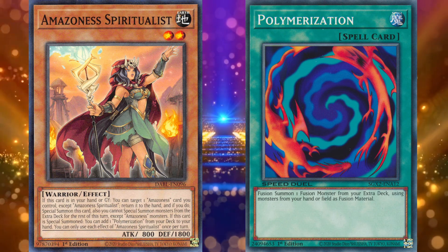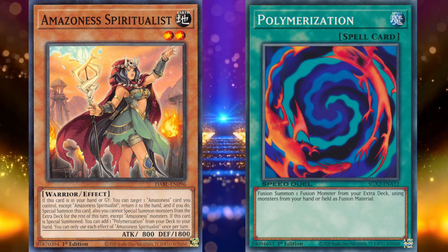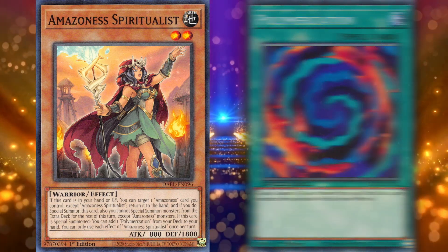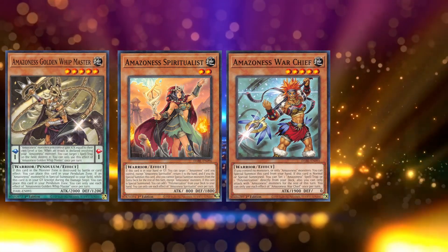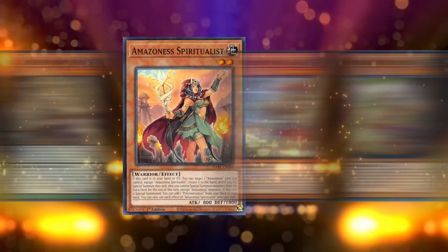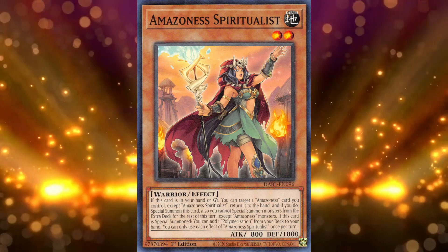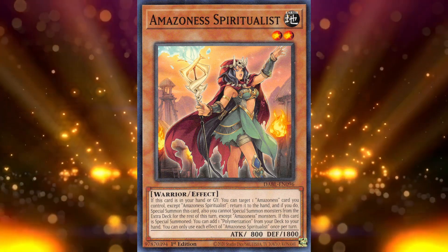Next turn, bounce something — likely one of the Pendulums — to special summon Spiritualist back and gain another Polymerization, giving you more fuel for Amazonas Augusta. With the right hand of Warchief, Spiritualist, either Pendulum Monster or Village, and either Princess or Queen, you can get Amazonas Augusta first turn. Fairly consistent recovery that can be made into a plus — Amazonas Spiritualist gives a ton of value in one card, and most certainly deserves the number 6 spot.